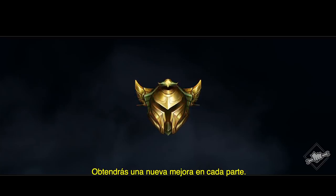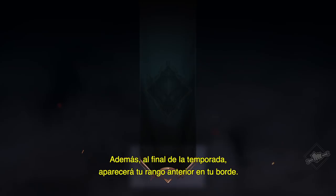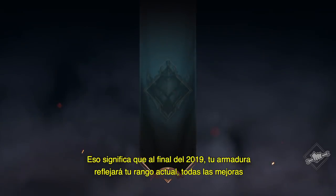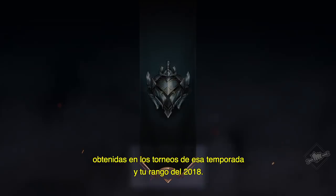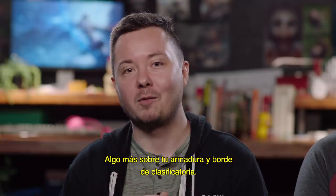You earn a new upgrade during each split. Additionally, the banner draped off the back will always show last season's rank. That means by the end of 2019, your armor will reflect your current rank, all your upgrades you've earned from splits during the season, and your rank from 2018 — so two seasons of your rank journey. And one last thing about your ranked armor and banner.